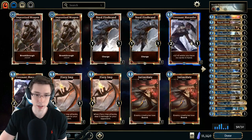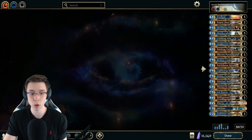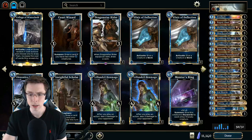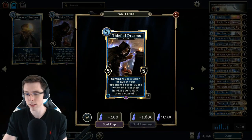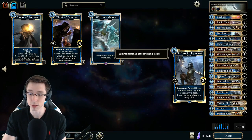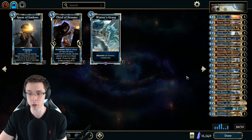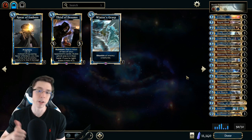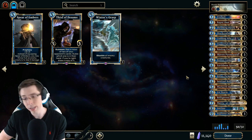Definitely a deck that can generate some really powerful tempo plays. In this version, the only thing that's really different is we're testing two copies of Rift and Pickpocket over the more common inclusion — the Thief of Dreams has been really common recently in this deck, but PDMD in my chat told me to test the Rift and Pickpockets over them. Don't know if I recommend them yet, but it's something you could potentially play. Hopefully you enjoy some Merrick Battlemage on the ladder — feel free to leave a like, subscribe for more Legends content, and follow my stream in the description.